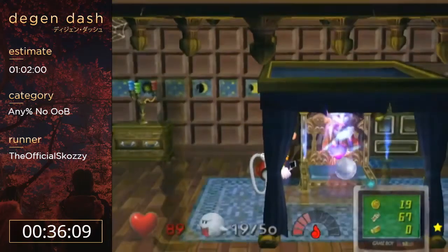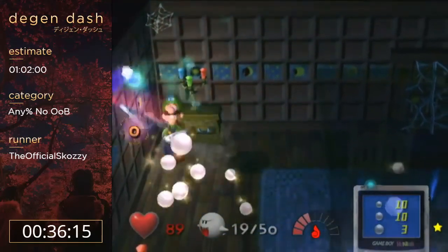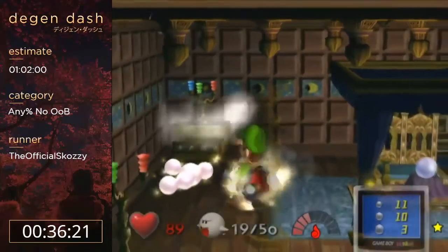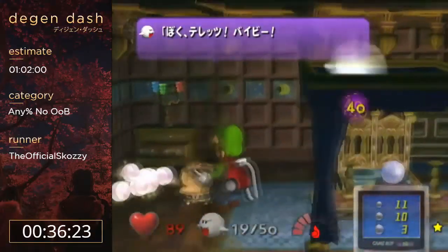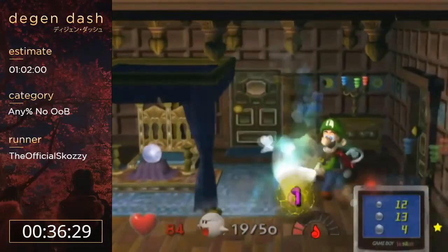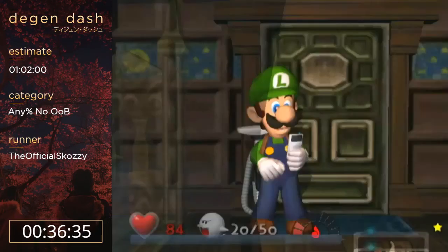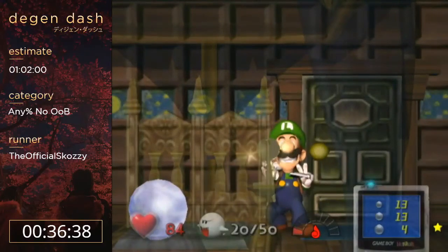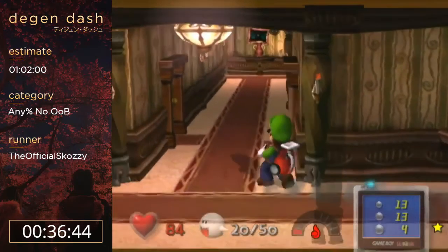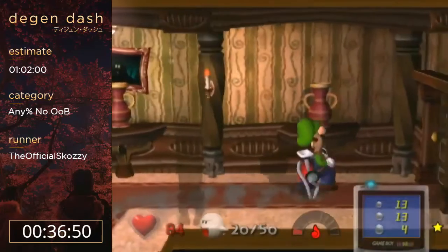The controls for her are inverted - instead of holding away from her for 10 frames then neutral for one, you hold any direction for 10 frames and then towards her for one. Now we're heading up to do the safari run and then the area 3 boss. Bulasis is awful casually - honestly just the worst boss. I'm sure a lot of people who've played this game can agree. But in the speedrun he's very trivial - it's actually pretty cool how Bulasis works in the speedrun.